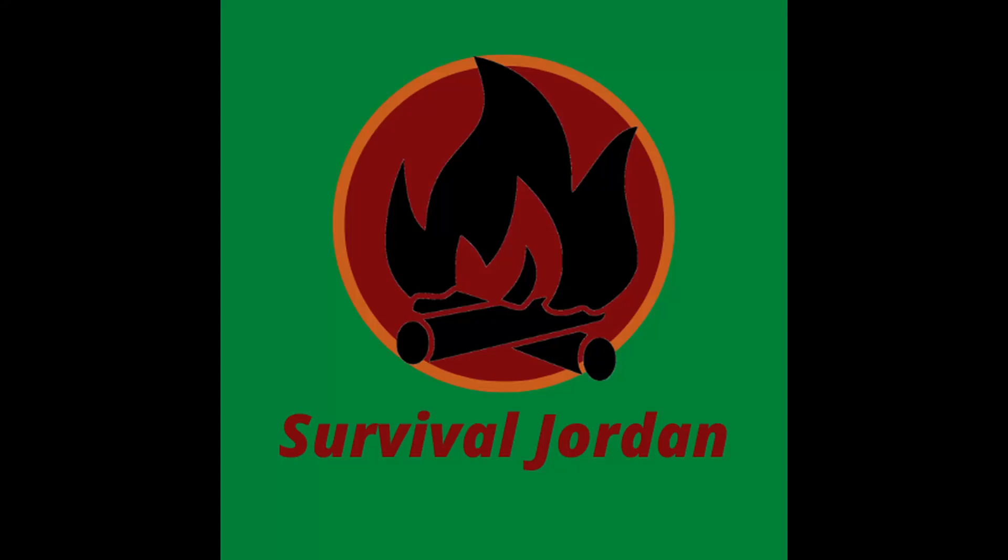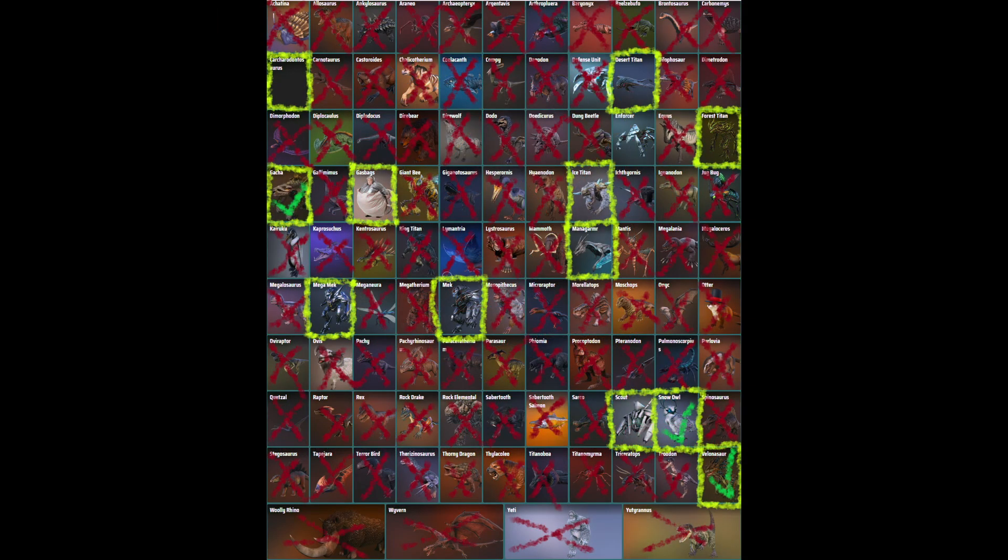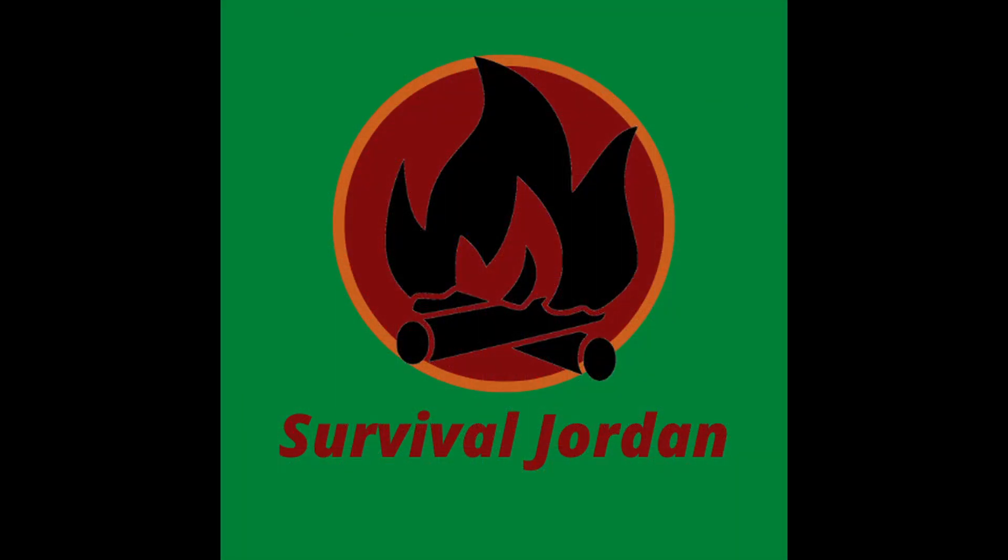Hey there, welcome back to our extinction challenge run. We will be taking on the Alpha King Titan before day 100. We will also be taming, or in some cases building, one of each of the new creatures on this map. We currently have 3 out of the 12. Previously, we went on a failed hunt for some tames, then we took out an Alpha Carno, and then we spent a little time on the base talking about how we wanted to build and building some of our mini greenhouses.